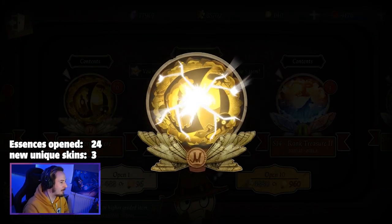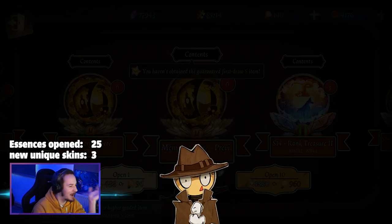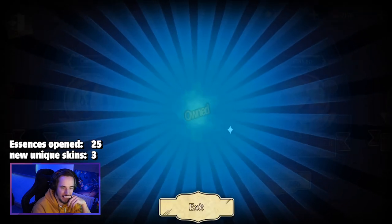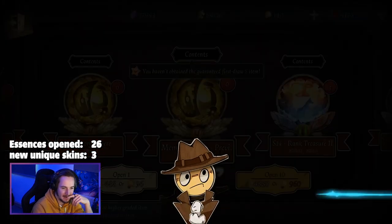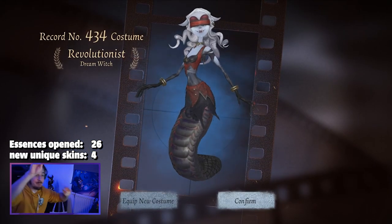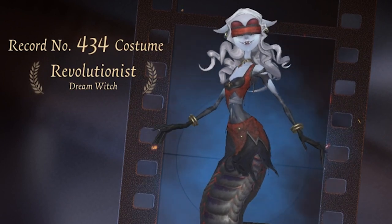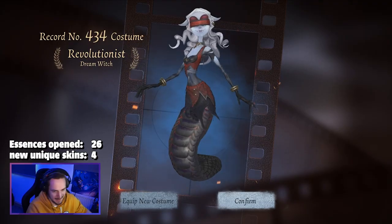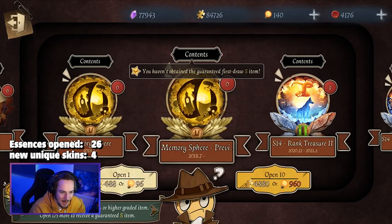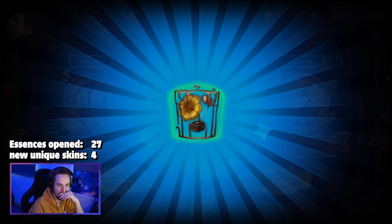I'm opening them up one by one — I know most people hate that, but when opening around 60 essences I usually go one by one. I like to see the essence opening animation. Oh, the butterfly — I already have that one though. I didn't even know we could get the butterfly from this essence. That should be my fourth skin: the Revolutionist for the Dream Witch — 434 skins total in my collection! I like it, I equipped it. We already have four new skins!